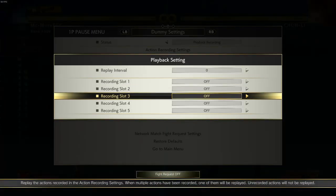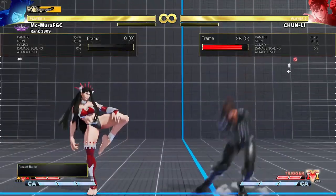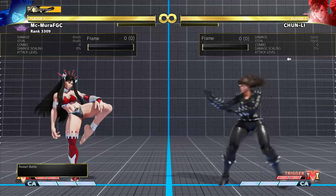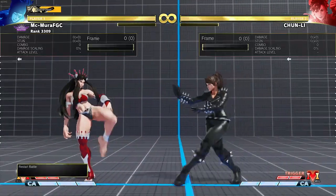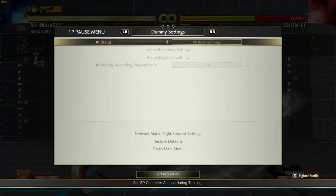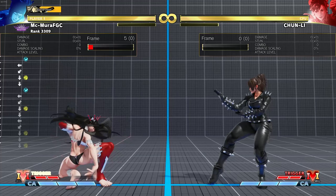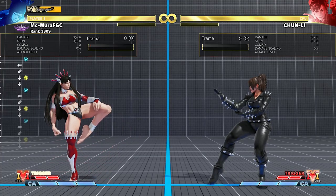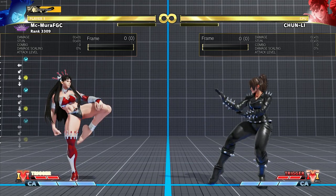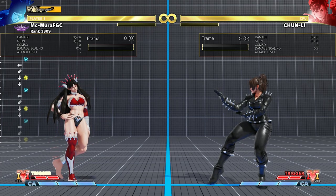The idea is that you're using a really fast attack to catch the startup of a really slower attack. For example, if Changli is doing her standing heavy punch — very common, standard Changli players absolutely love this — if I'm doing my crouching medium punch with Juri, I'm able to hit Changli out of her standing heavy punch, hitting her extended hurtbox before the attack comes out. Learning when to buffer gets really complicated because it's not something you can just do all the time. The skill is understanding the rhythm of the opponent: now Changli wants to poke, now she's gonna do that back medium punch, now she's gonna do that standing heavy punch, and you preemptively use your buffer to stop her.